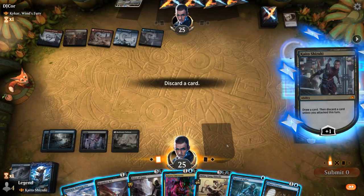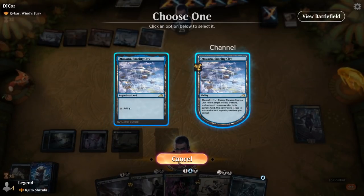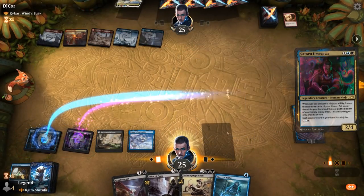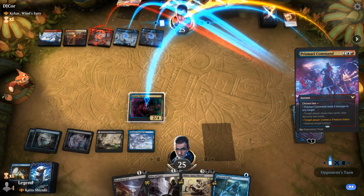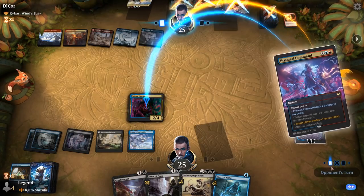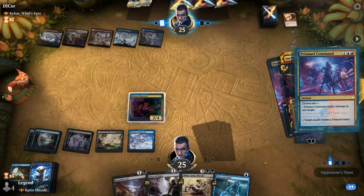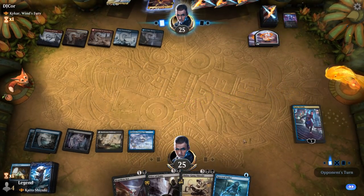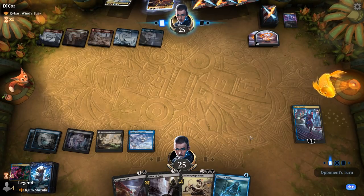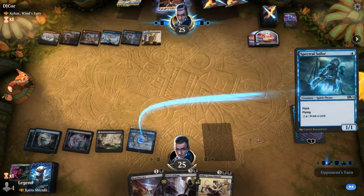Keeping up Heartless Act slash Price of Fame. Prismari Command plus another burn spell taking out Umezawa, Increasing Vengeance to copy it. Hopefully there's no more instant-speed interaction to take out my Spectral Sailor or Shinobi if they're patient enough to wait for the ninjutsu. Because of Kaito they're sort of incentivized to kill my creature before it turns sideways. Infiltrator I don't want to hardcast yet, so we'll attack and see if they want to do anything here. Feels like they're holding more interaction — more likely to take out Shinobi than Infiltrator, though the payoff on Shinobi is much higher.